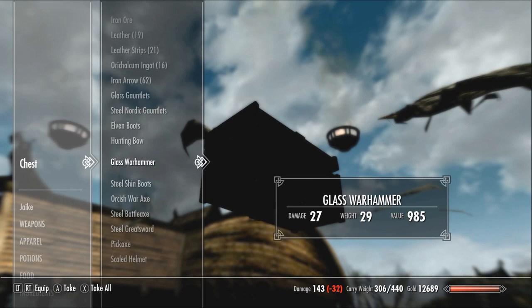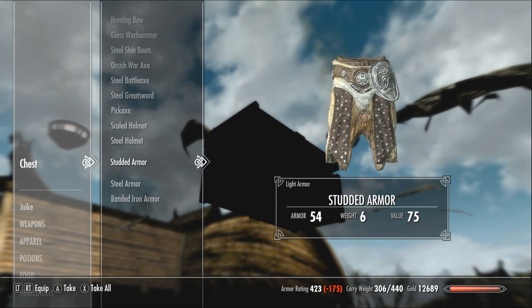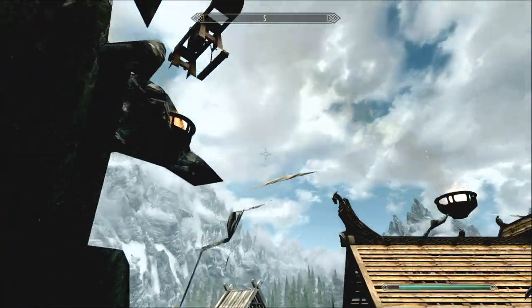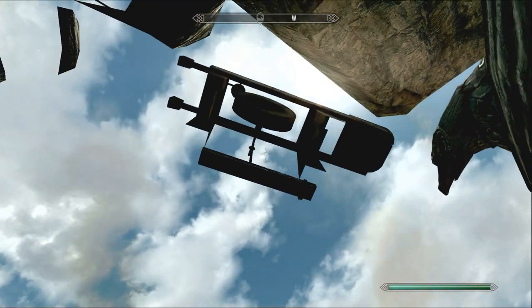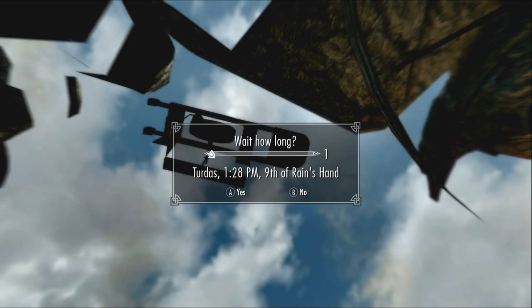Go interact with the chest and grab out literally whatever you want. This is a very good way to get crafting materials and good armor early in the game — it's the same chest I use in the smithing guides. I've already taken all the gold out of it, so come right here under the grindstone and just wait 24 hours.